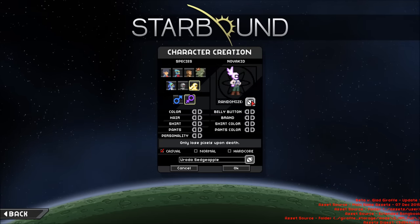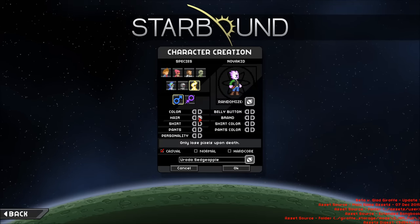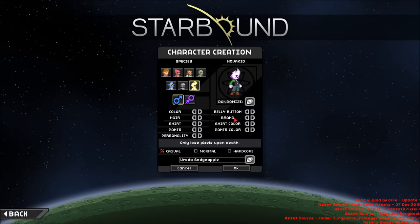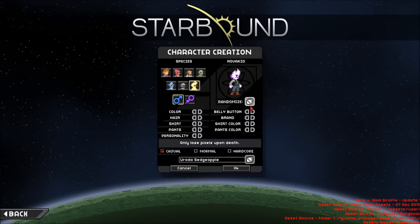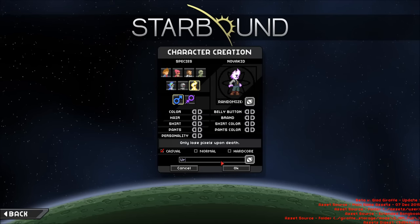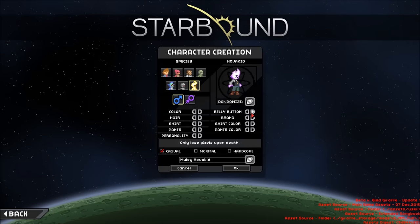Casual. Let's randomize a few times as a dude because I'm a dude. What color? About that one. What kind of excellent hair should we have? Oh my gosh, I love it. Let's go with that one. And some Perta Pants. Looks good, kind of. Shirt color — we could do better. That's okay. Personality. Sure, that works I guess. Our name will be Muley Nova Kid.